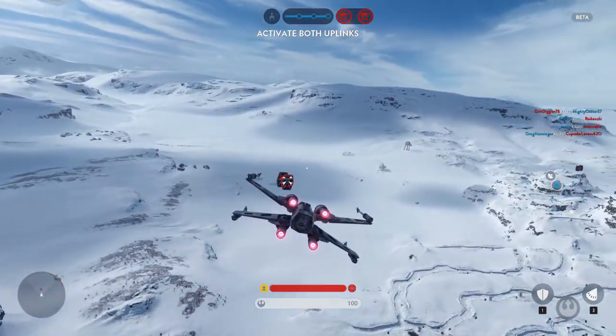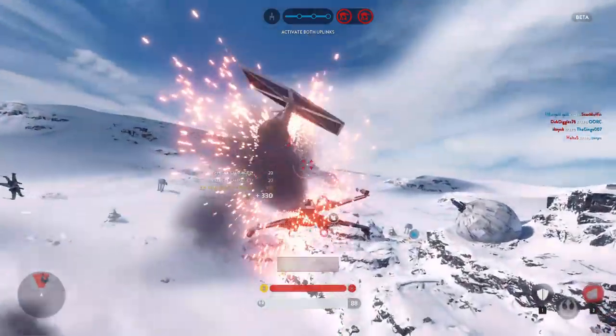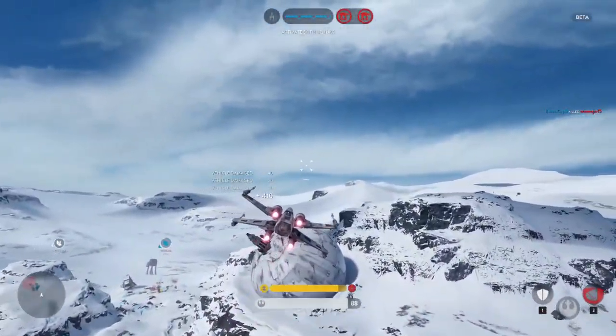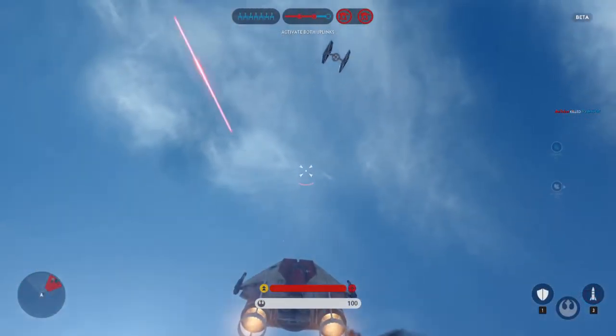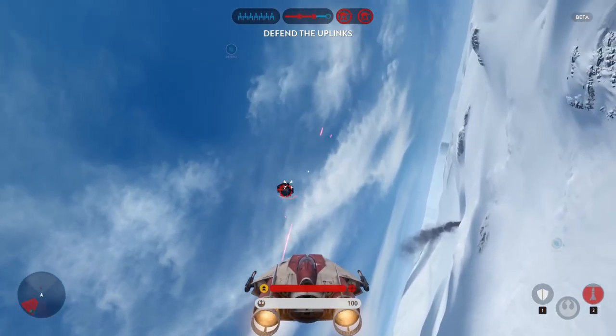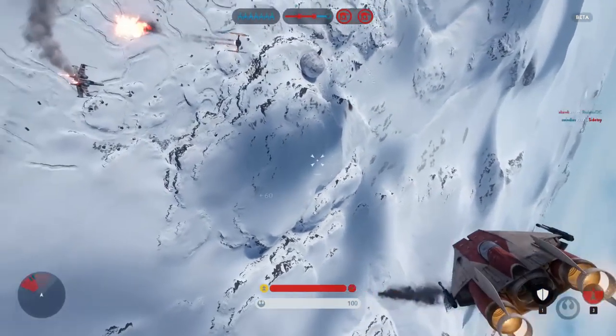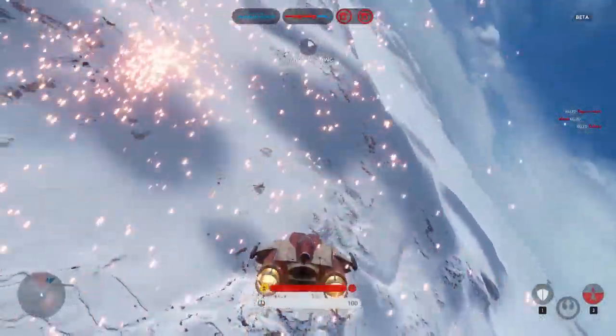The first thing, and probably the most important, is air superiority — getting your fighters up in the air, getting more of them up in the air, and dominating the enemy. The rebels actually have better fighters than the Empire in this one. It can be a little tricky at the start with X-Wings versus TIE Fighters because TIE Fighters are technically more maneuverable, but as long as you get the numbers game and anticipate new TIE Fighters coming in, you should be able to control the skies.